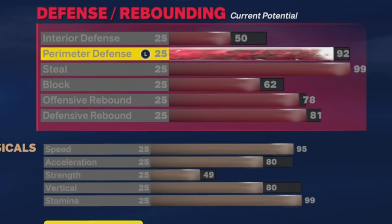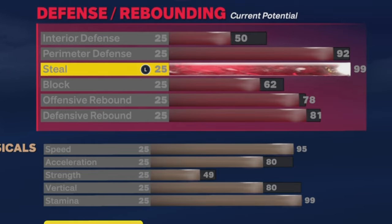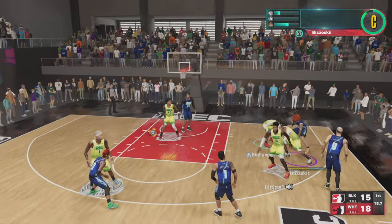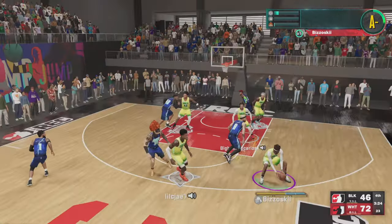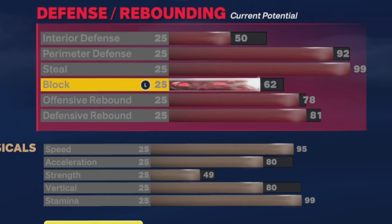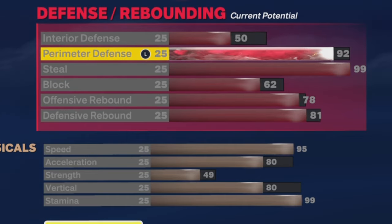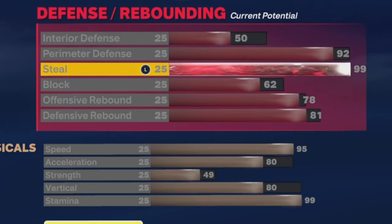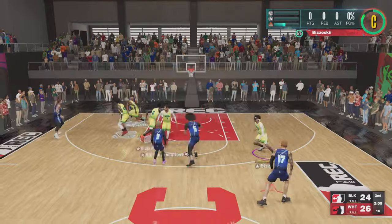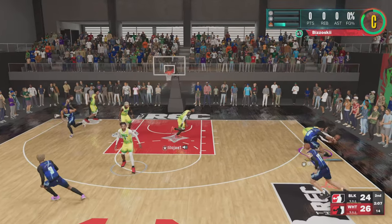I'm combining the physicals and defense because they go hand in hand. 92 perimeter defense — I didn't go with 99 perimeter because I wanted more attributes elsewhere. But yeah, 99 steal. I average a consistent four steals a game on this player. I switched from Glove to Interceptor and I started getting more steals — I don't know what it is, but it worked.